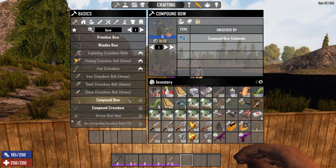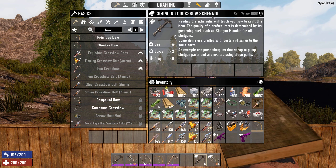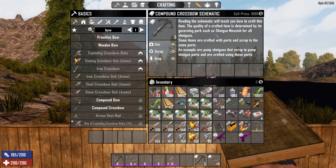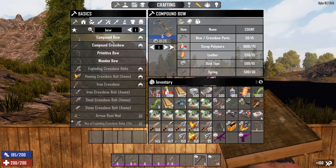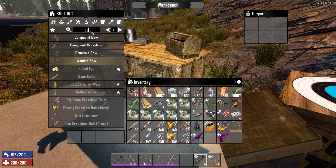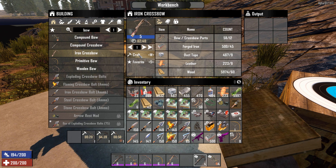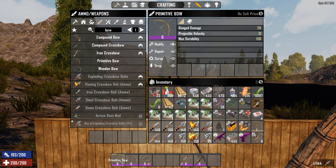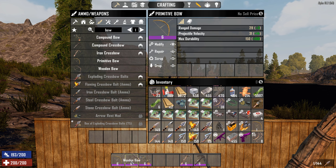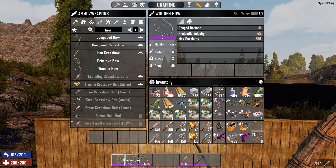The iron crossbow also requires a workbench, which I have here. To craft the compound bow or compound crossbow, you have to find or buy the respective schematics. If you read the compound crossbow schematic, you get the ability to craft the compound bow as well. Those are crafted in the workbench too. Since I already have all of them, I don't really need to craft them.